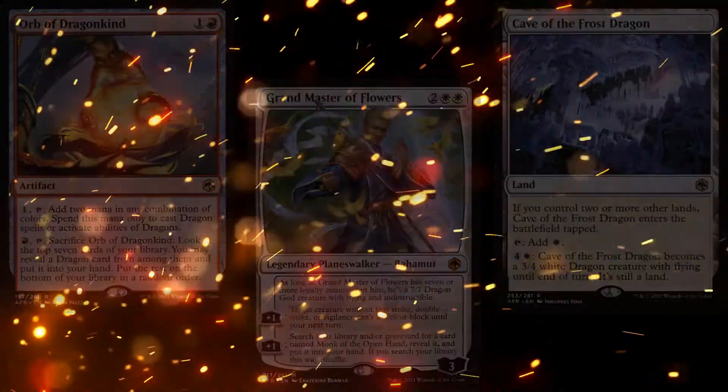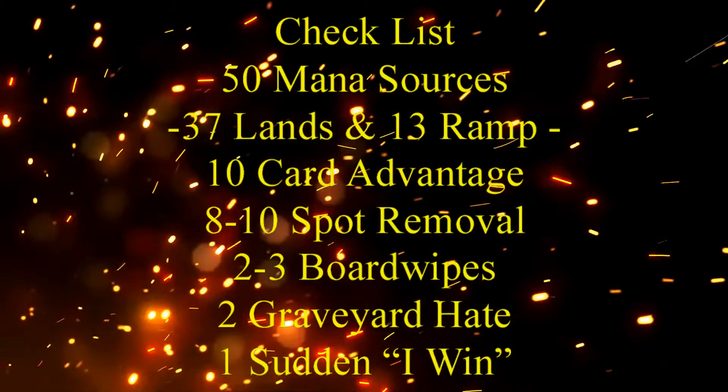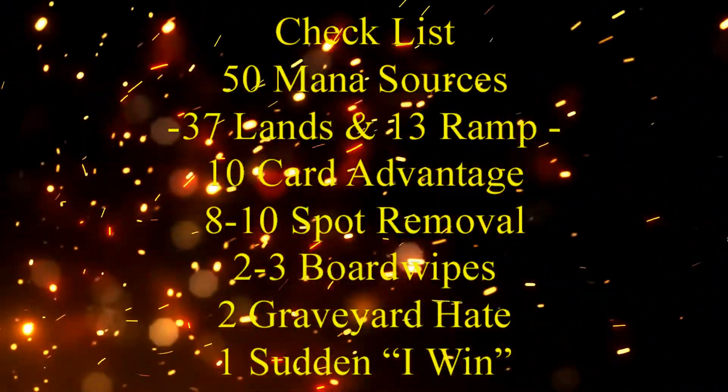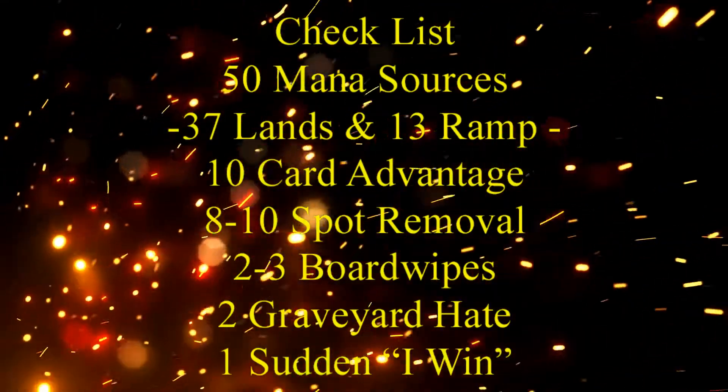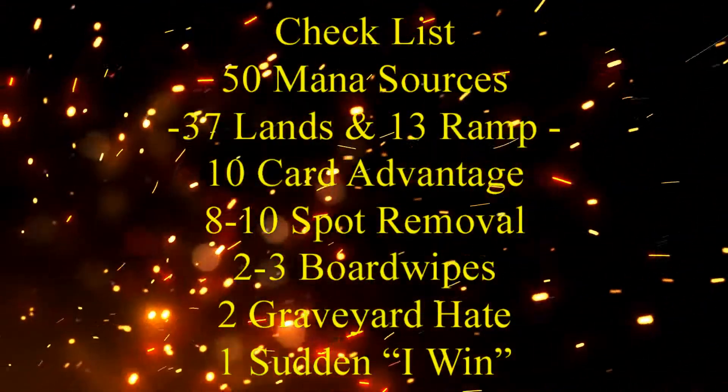Now with our theme firmly decided, let's keep in mind our checklist: 50 mana sources, usually split between 37 lands and 13 pieces of ramp, 10 pieces of card advantage, 8 to 10 pieces of spot removal, 2 to 3 board wipes, 1 to 2 pieces of graveyard hate, and 1 'sudden I win' card.